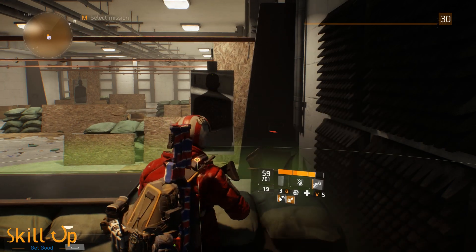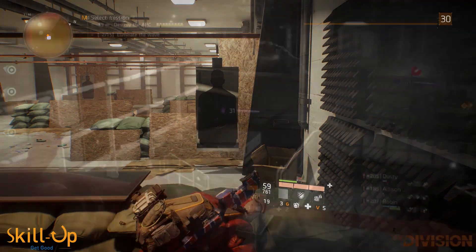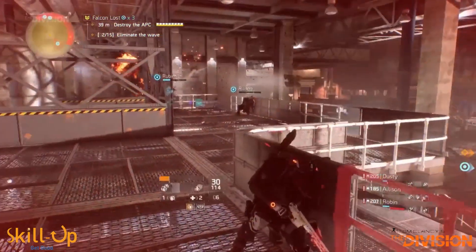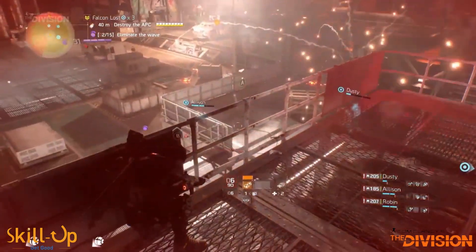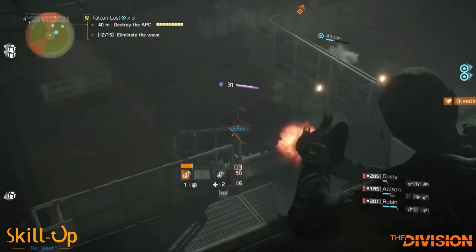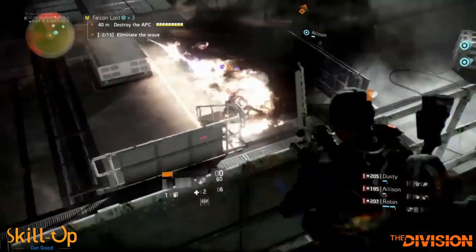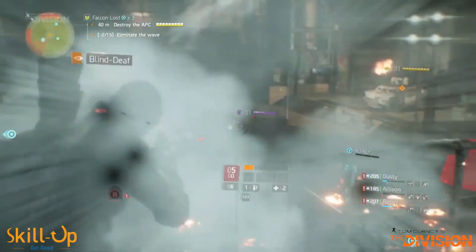The rest of the talent options don't matter all that much, so just pick your vanilla DPS/survivability focused talents as you see fit. For gear, Healbot needs 40k skill power to get his abilities to the right level — more than that will nerf your other stats too heavily for far too little return. So stack skill power and then look for a fair and even distribution of your other stats. In terms of recalibration, aim for the plus support station healing speed stat, as you want this ticking as often as possible to provide more healing for your team.